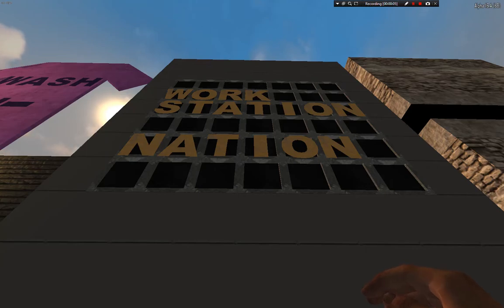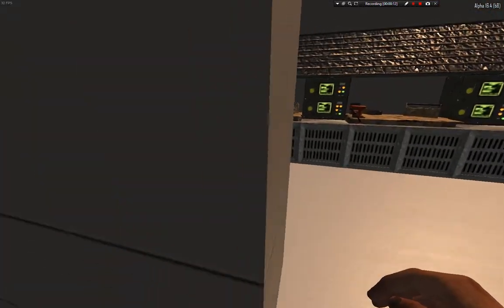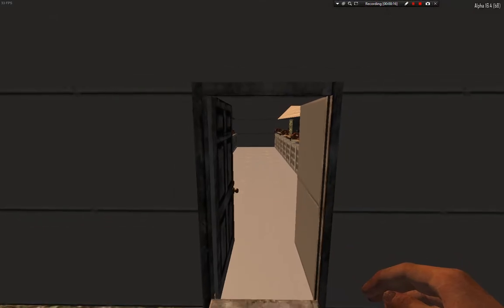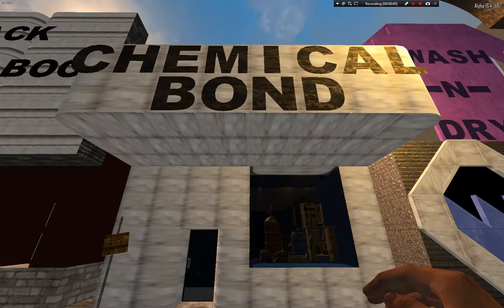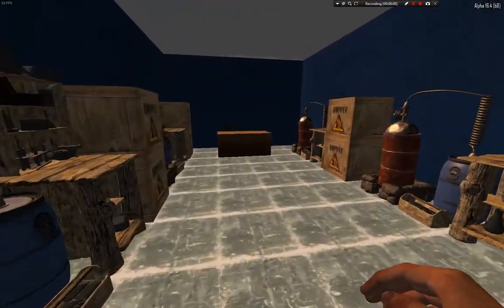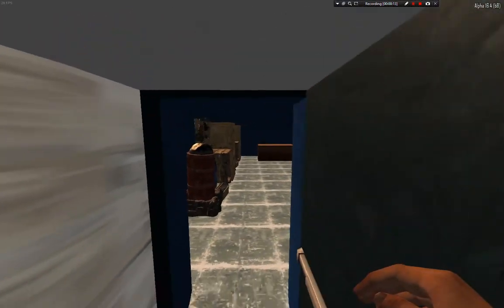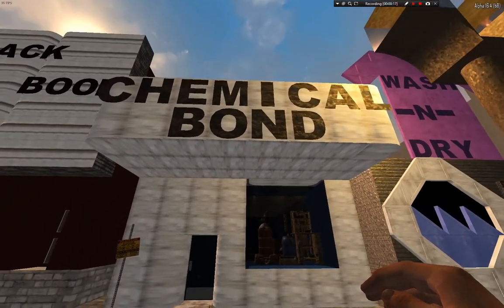What is it? Basically, it just gives you tons of workbenches you can use, and it has two floors, so there is a lot of crafting to be done here. You can craft even while you don't have your own workbench ready. Then, as you can see, you have Chemical Bond, which is to the left of Workstation Nation — basically it's full of chem stations that you can use even before you get one of your own. It's pretty good to have all of these things at spawn.